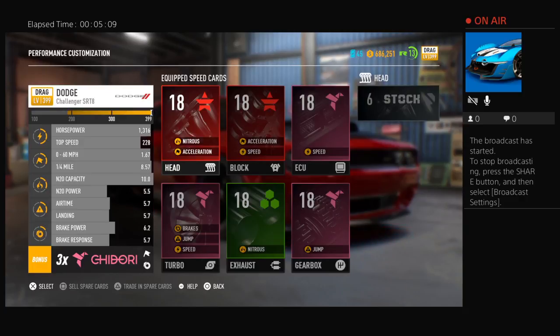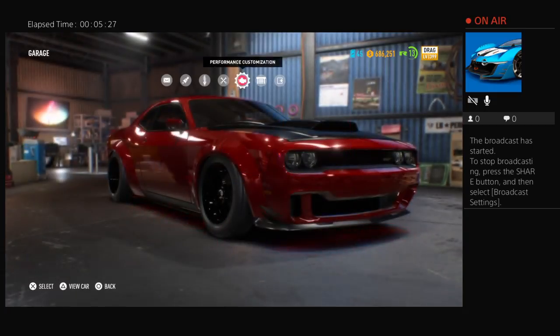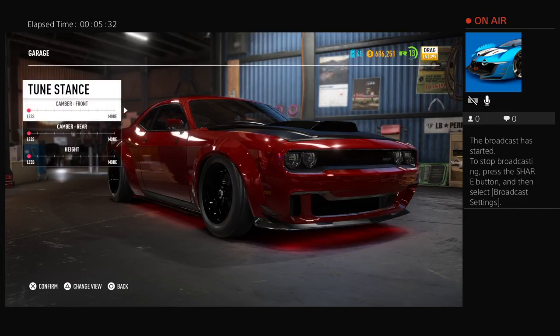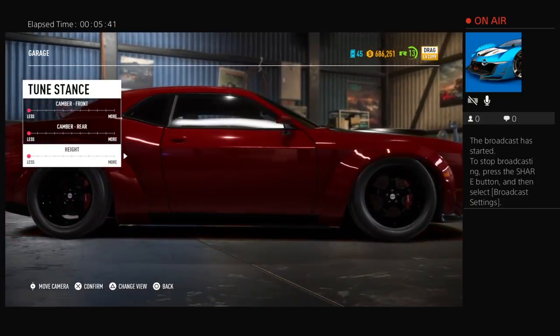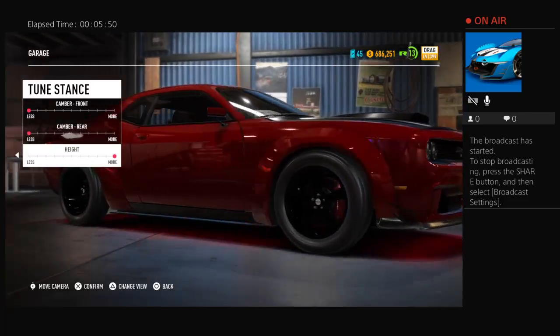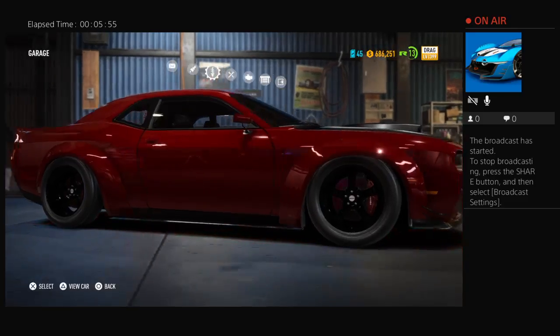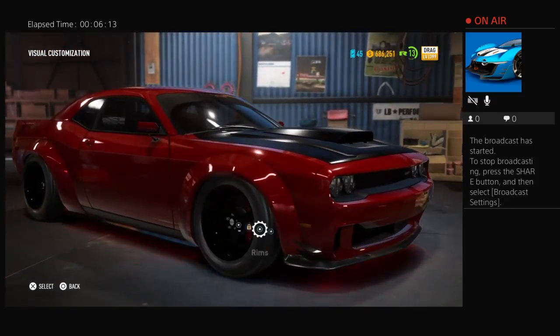Everything's normal: power half, grip time half, landing half, brake power 6.2, brake response 5.7. Everything's mostly Americana, I believe carbon and Chidori. Everything's on low, even the height. I tried to make it like the actual Dodge Demon — it looks like a lowrider. I adjusted the height but it was too high, so I went low because the Dodge is a low-riding car. I put all the tires in black.